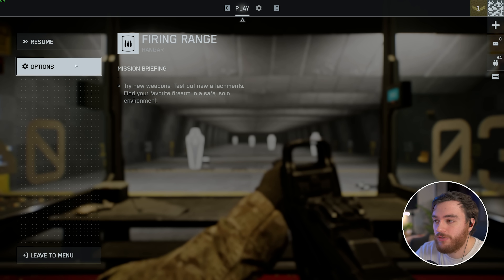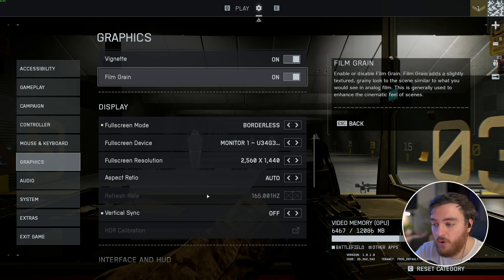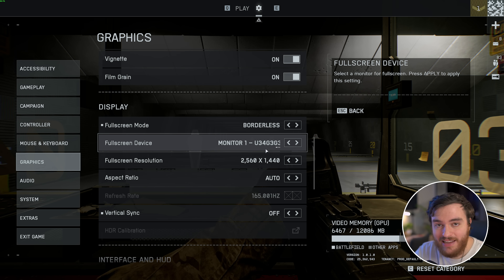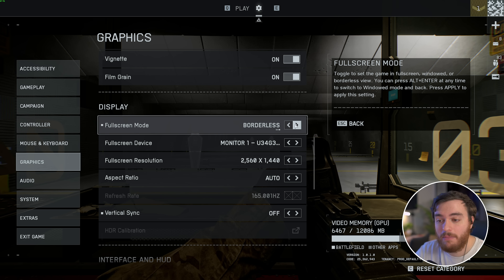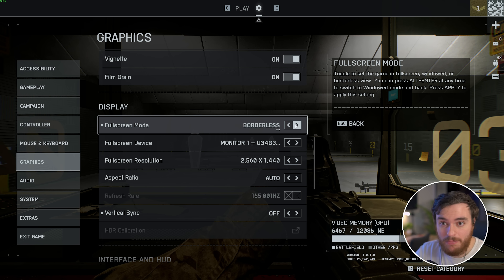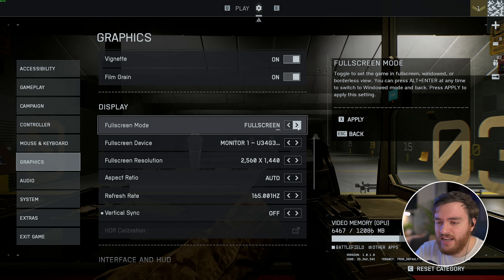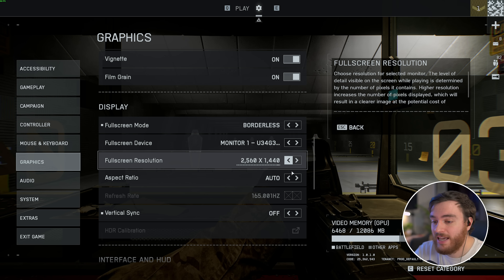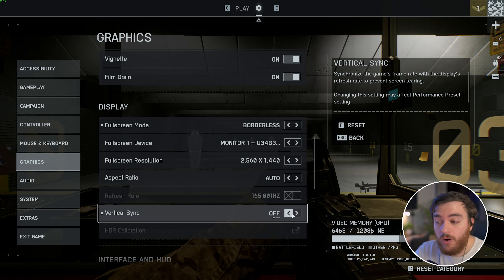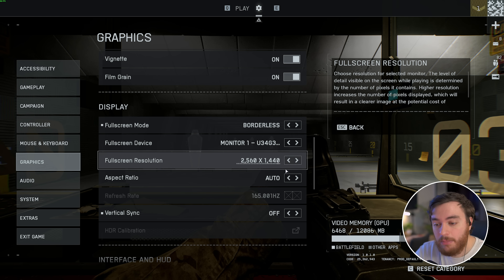Pause your game, head across to Options on the far left, and then Graphics. Full screen mode should be set to Full Screen for the best input latency, but Borderless is more than fine for some people. If you're experiencing something weird with FPS caps, just try switching between these two. Resolution should match your display, V-Sync should be turned off, and if you're in full screen mode, make sure your refresh rate matches your monitor's capabilities.